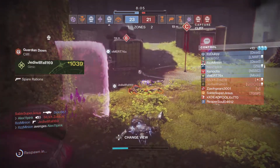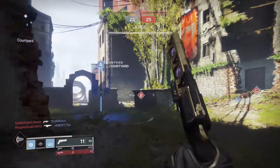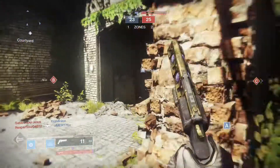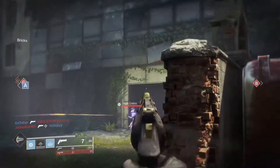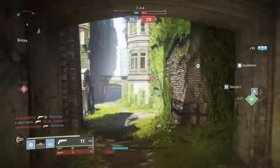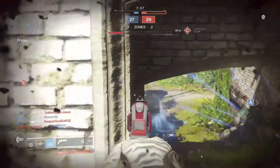Now it's time to move on to the Kindled Orchid. The Kindled Orchid has Extended Barrel, Accurized Rounds, Surrounded, and Rampage. It's also a tier 3 weapon, and I put on Rampage Spec, which increases the duration of Rampage. As I said, you can't really judge these two weapons based on my perks — I'd need to get a god roll to judge them at their best.